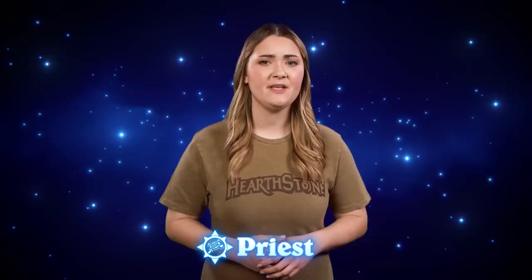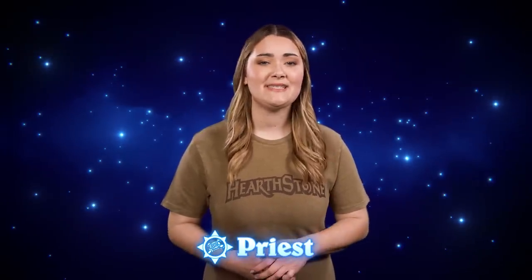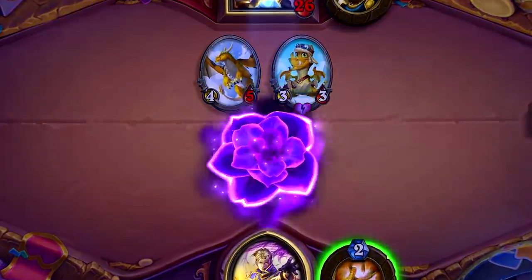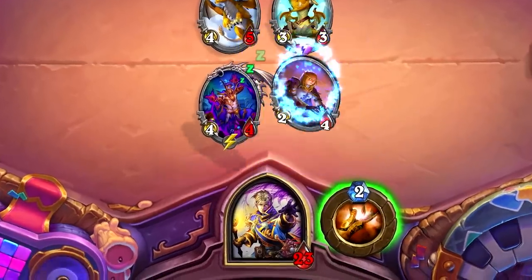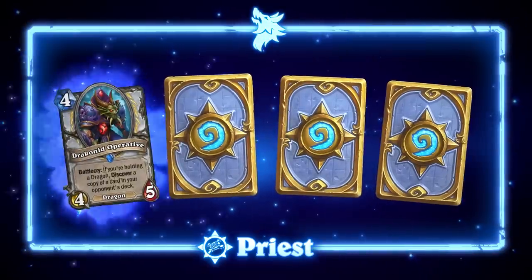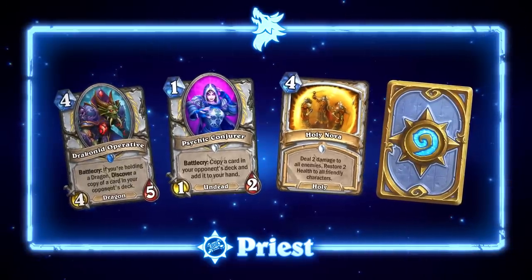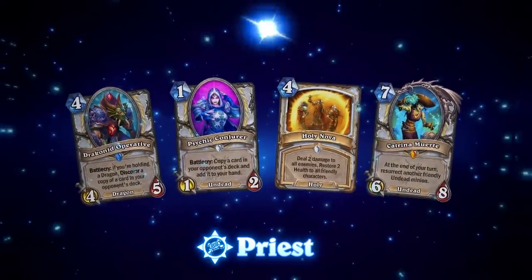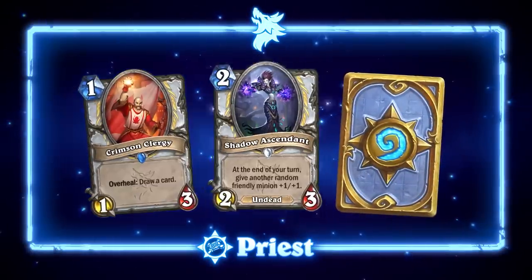Let's dig into highlights for each class. Priest is a class built around the core identity of healing, but healing tends to be weaker than other class identities like dealing damage, drawing cards, or gaining armor. Rather than changing this identity, we chose to make healing more rewarding with our new keyword, Overheal. Overheal is similar in scope to class-specific keywords like Combo or Overload, and we'll continue to print Overheal cards in future sets. We've also made balance changes to Priest cards like Draconid Operative, Psychic Conjurer, and Holy Nova, and are bringing back Katrina Muerte with small changes to reinforce Undead as a Priest minion type. Cards like Radiant Elemental, Northshire Cleric, and Lyra the Sunshard will be rotating out in favor of Crimson Clergy, Shadow Ascendant, and the new and improved Mana Geode.